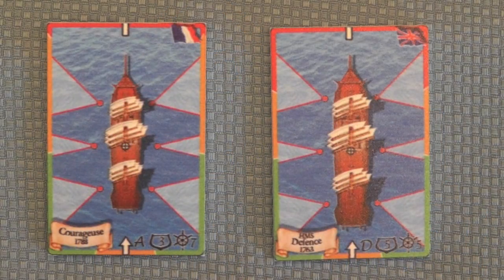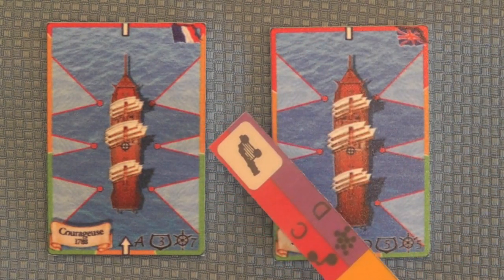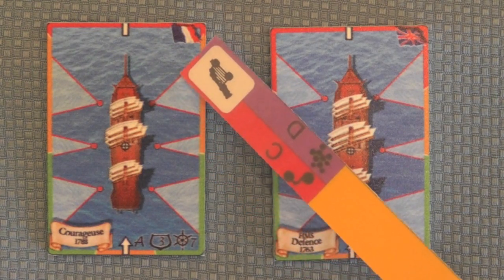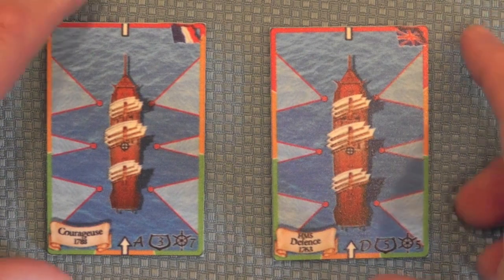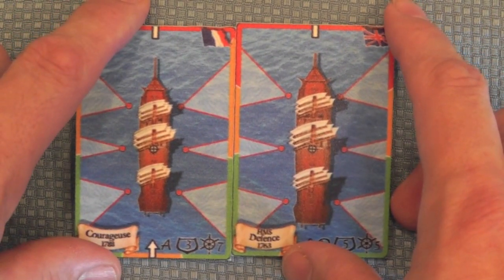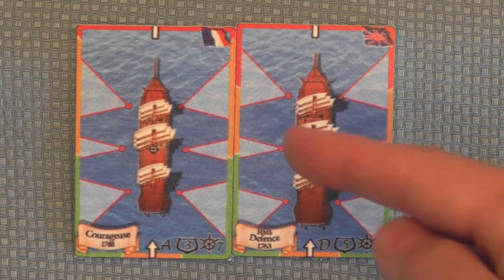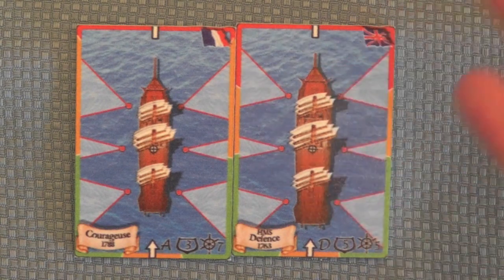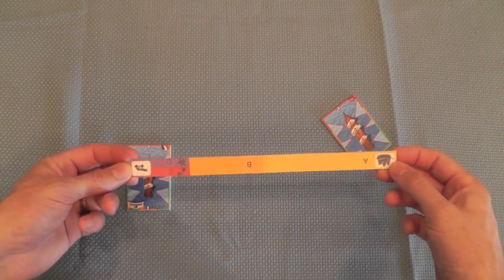I want to show the firing arcs. You'll see on here that if an enemy ship is within this arc, it'll give you a full broadside, which means you're going to do more damage. The fore and aft guns have a little bit more of a sweeping range. This system does allow for different ships to model the differences in their guns and the angles they can fire.